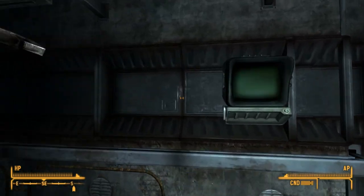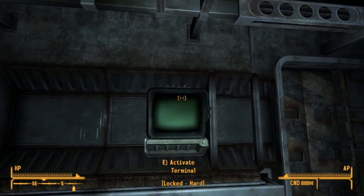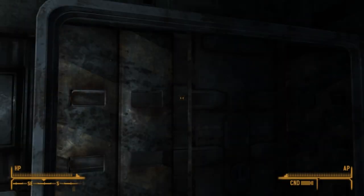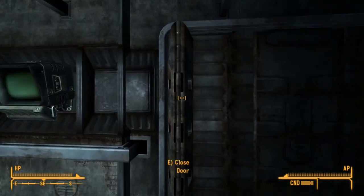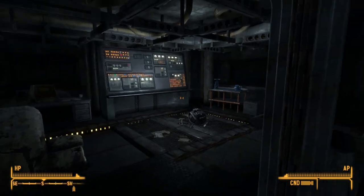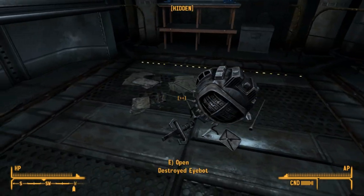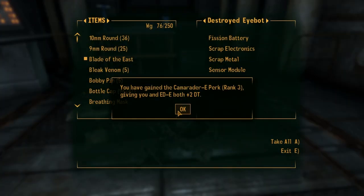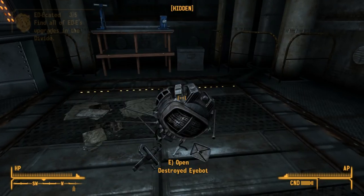You need to hack this terminal. I'm very, very bad at hacking so I'll skip this part. All right, I managed to hack it. Inside is the destroyed iBot, so loot it for the iBot upgrade circuit board again. And you get perk rank three — that's cool.